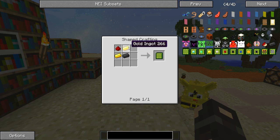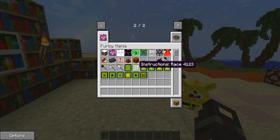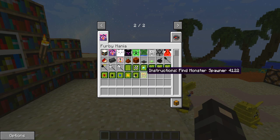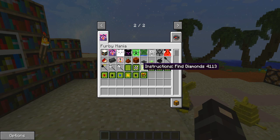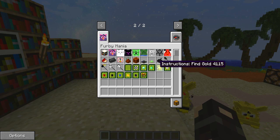A blank instruction disc is made from one silicon, two gold ingots, and a redstone. Then there's a big array of different ones depending on what you want your furby to do. For example there's a race disc - we'll come back to that because you can do furby racing, which is amazing. But you can also get find diamonds, find emeralds, find gold, find iron, find coal, find lapis, find lava, find obsidian, and find monster spawner. These are really useful for locating certain ores within your world.